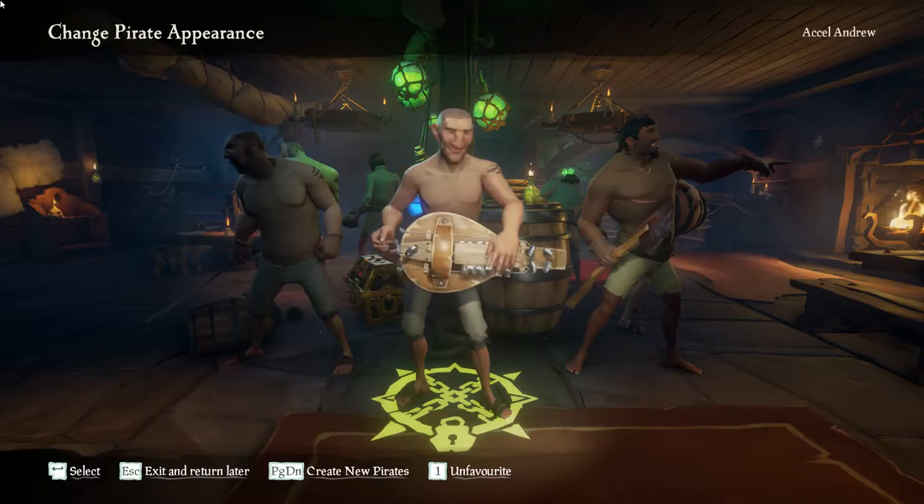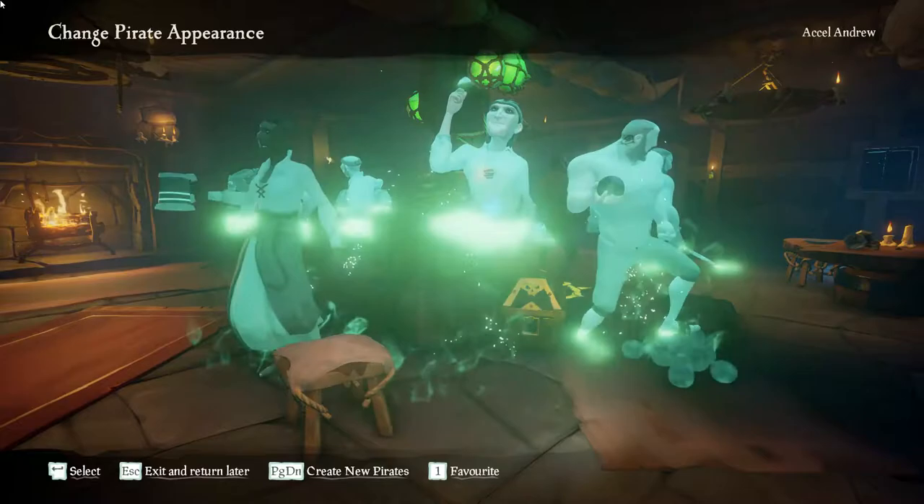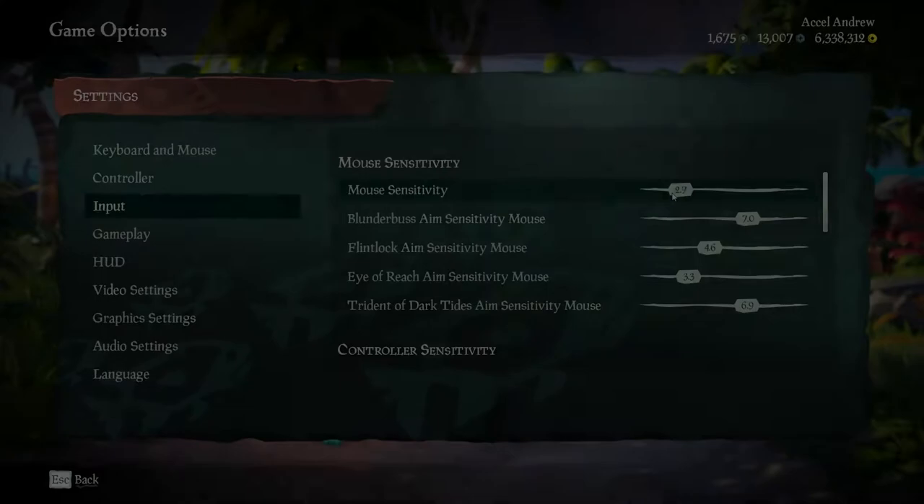You get to choose between a couple of pirates, and you can always press 1 on the keyboard to favorite one. Sadly enough, you've got to keep cycling through until you find a good one. Don't get discouraged — it took me a whole 45 minutes to find my pirate of choice.